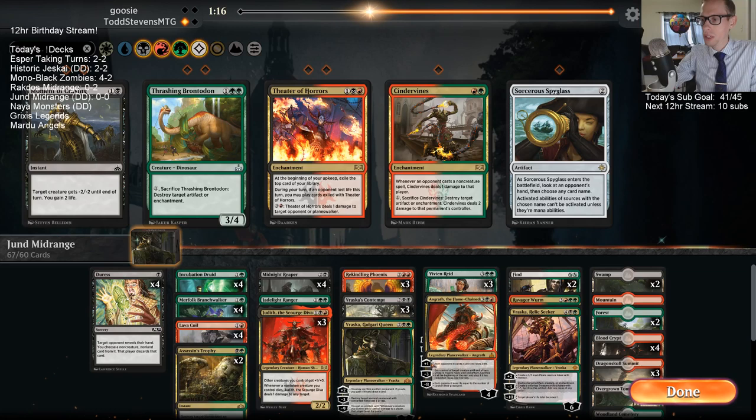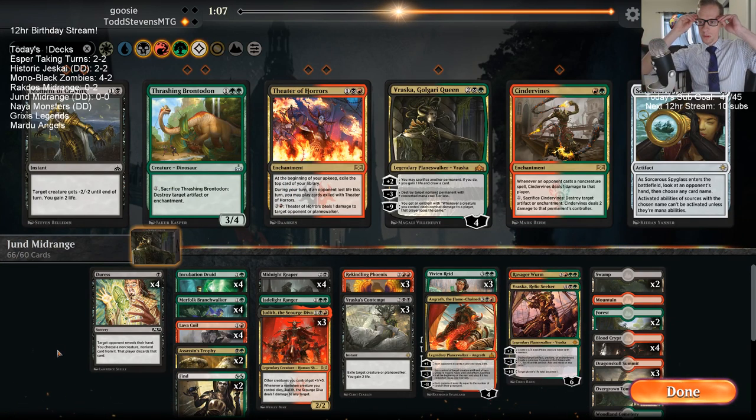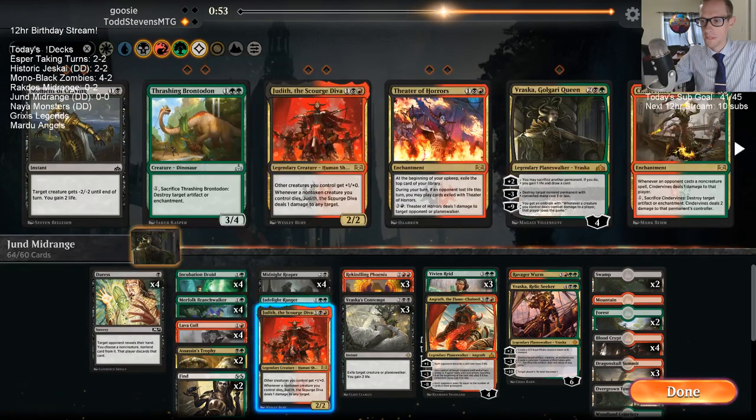Golgari Queen is out. Even Judith did some pretty good stuff for us. I don't think Judith is actually going to be very good in this matchup — the extra ping damage probably won't be as useful. I'm going to take two of them out.